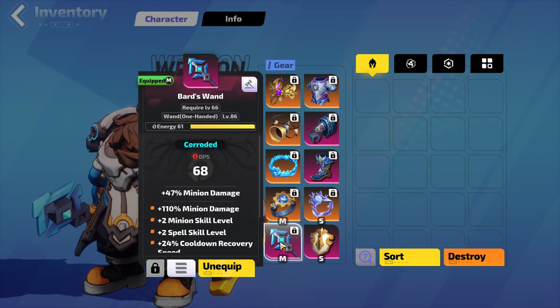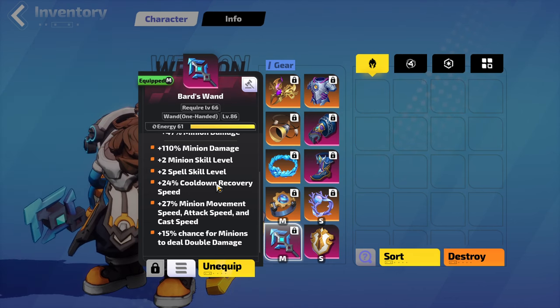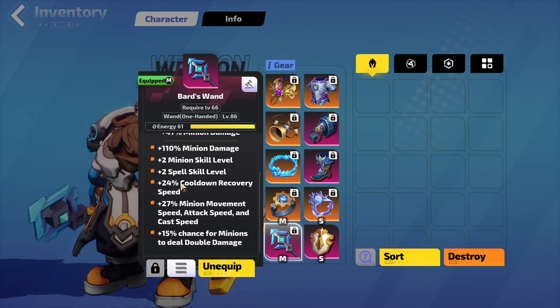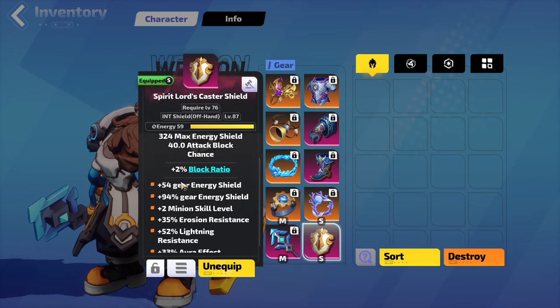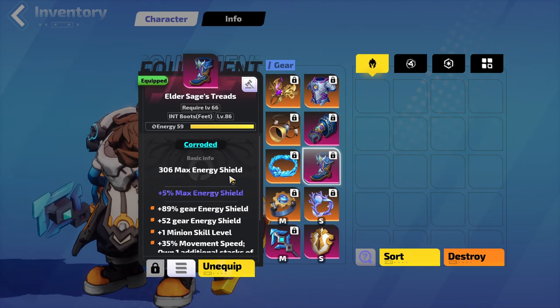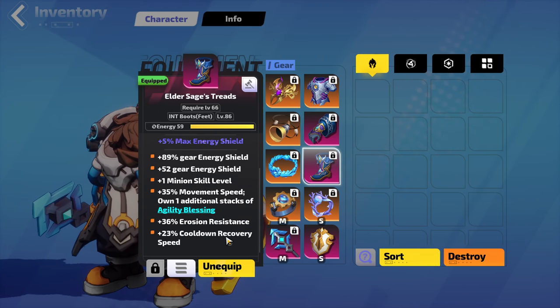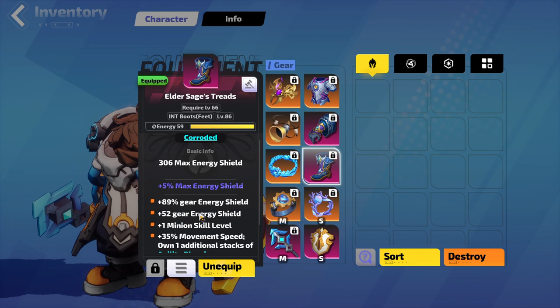Before moving on to my other two legendaries, I want to talk about my rares — I'm not using a two-handed weapon. I found the DPS gain from Isomorphic Arms really didn't outweigh the survivability loss. Instead, I have a Bard's Wand with cooldown recovery for perfect overload uptime, plus really useful stats like minion double damage and effectively plus four minion skill level. Then I have a shield with plus two minion skill level, a bunch of shield, and some aura effect — since I'm running so many auras, this is an incredibly effective stat. My boots have plus one minion skill level, 35% move speed, and own an additional stack of agility blessing.